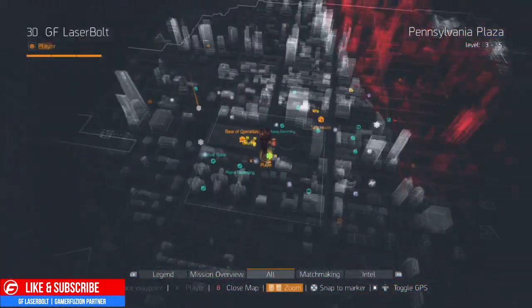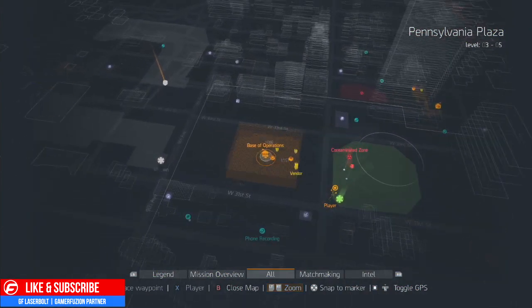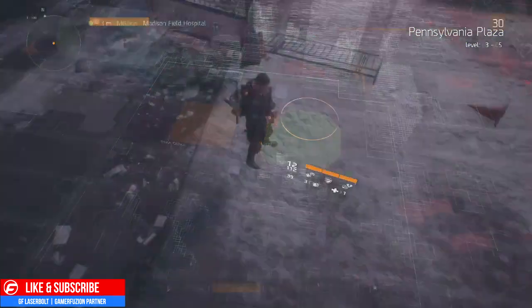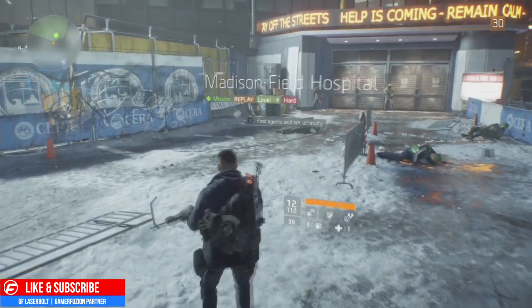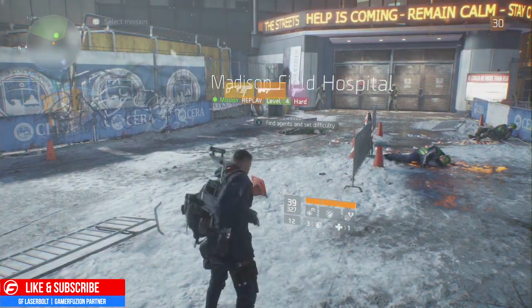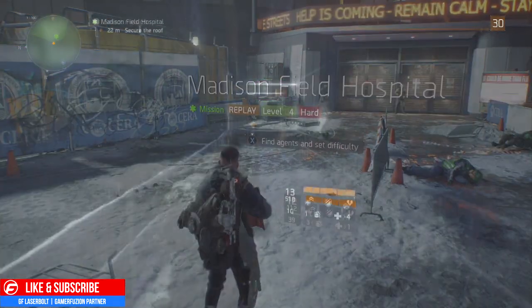Let me show you guys where that's located on the map. From your base of operations it's the first mission to the right — one of the missions we played in the beta. Once you do that, make sure you select the difficulty to hard for the mission, then start it and work your way all the way to the rooftop.